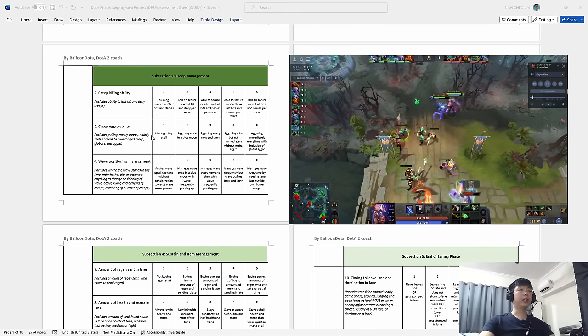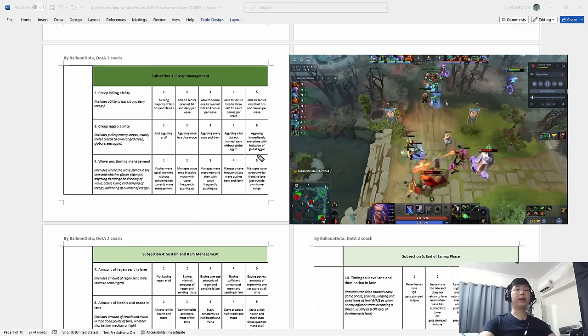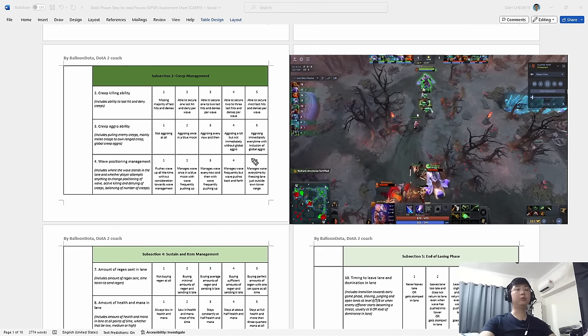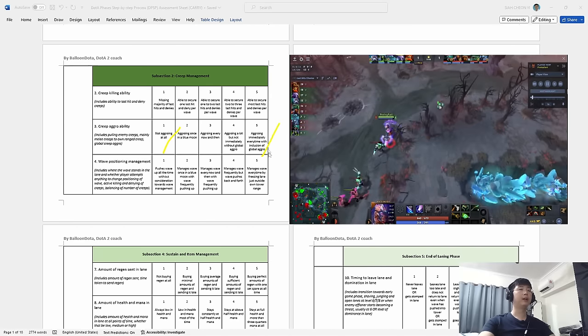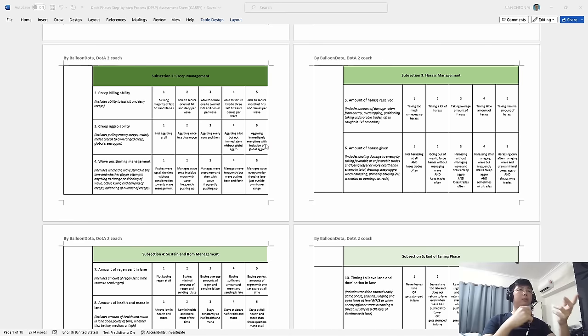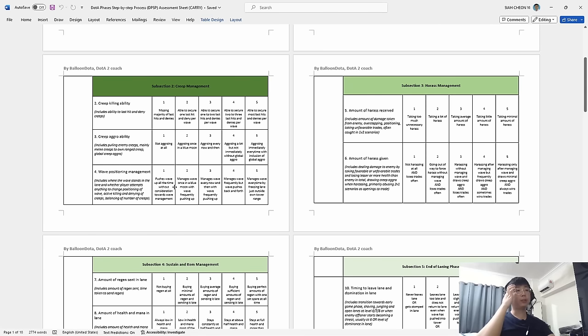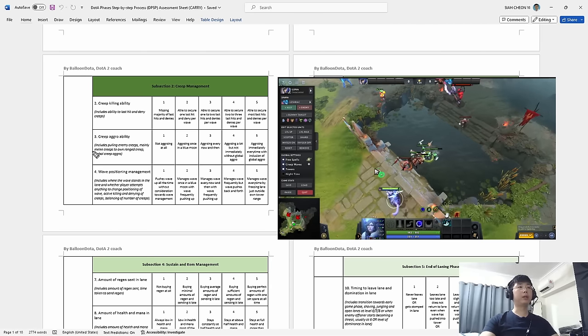Moving into creep aggro ability — this is under the creep management subsection of the laning phase. Do you aggro at all, or not aggro at all? Do you aggro immediately, or do you include global aggro as well? Most players aggro every now and then and forget about it, or don't know what they're aggroing for, or do not abuse global aggro whenever they see a ranged creep alive. Ideally in a perfect game you should be hitting scores of four or five for every pointer. We are mainly talking about melee-to-ranged aggro, and then global creep aggro.